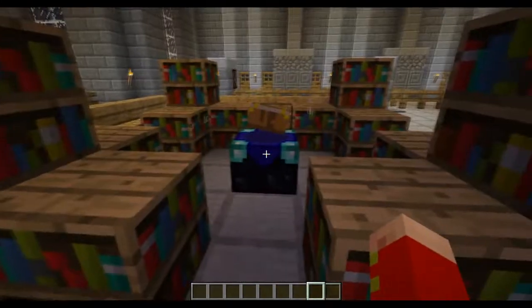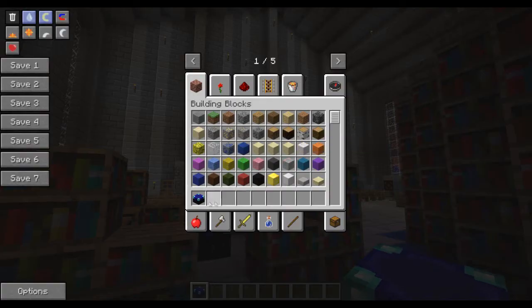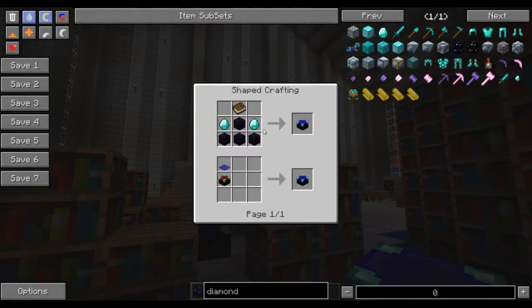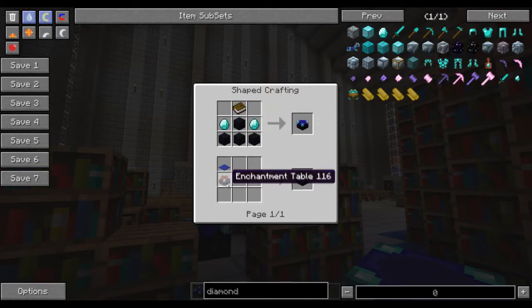The way that this works is it starts by giving you a brand new enchanting table. This is called the Ritual Enchantment Table. It replaces the recipe for the vanilla enchanting table — the same recipe will instead give you a Ritual Enchantment Table. However, you can also craft the vanilla enchantment table by taking your Ritual Enchantment Table and replacing it with a red carpet. And similarly, you can make a Ritual Enchantment Table by placing some blue carpet on top of a vanilla enchantment table.